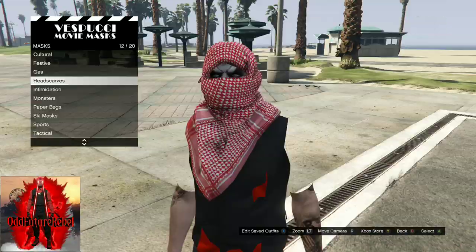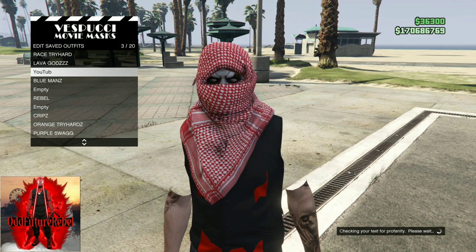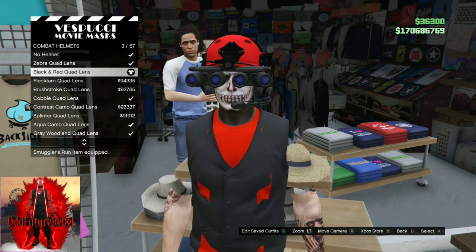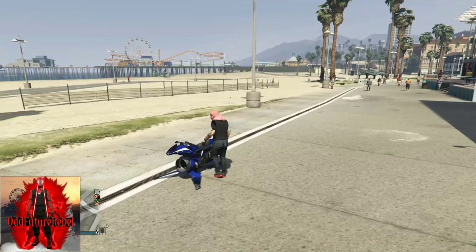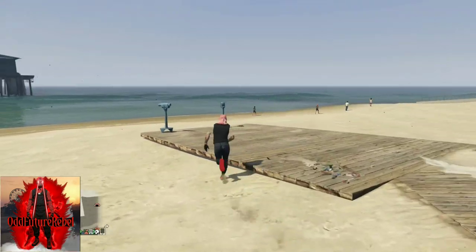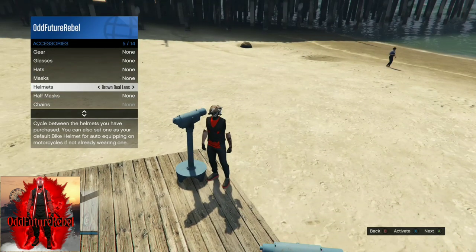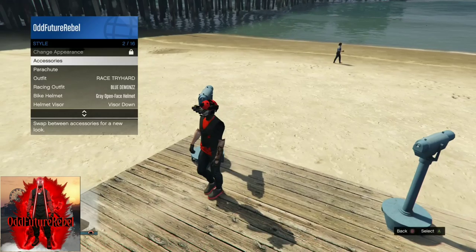Back out from the mask store and move over where the hats are. Once you're at the hat section inside the mask store, find the combat helmet section and purchase the black and red quad lens. Once you've done that, back out from the mask store, apply the saved outfit we just made, and make your way over to the pier for another telescope glitch — there is a telescope right next to the pier. Run past the telescope, push right on the d-pad, pull away, and your mask should disappear. Open up your interaction menu, go to style, go to accessories, cycle through the helmets until you find the black and red quad lens. Back out from the interaction menu, walk away from the telescope, and your headscarf should be underneath your quad lens, all glitched out.